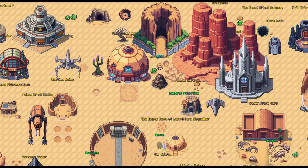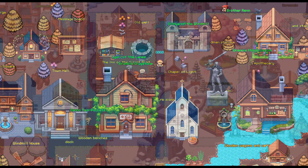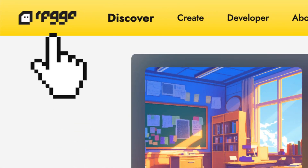And this is just the beginning. More game mechanics are on the way to make your game even more alive, dynamic, and unpredictable. Want to see what kind of world you can build? Click the link in the comments and let RPGGO turn your ideas into adventures.